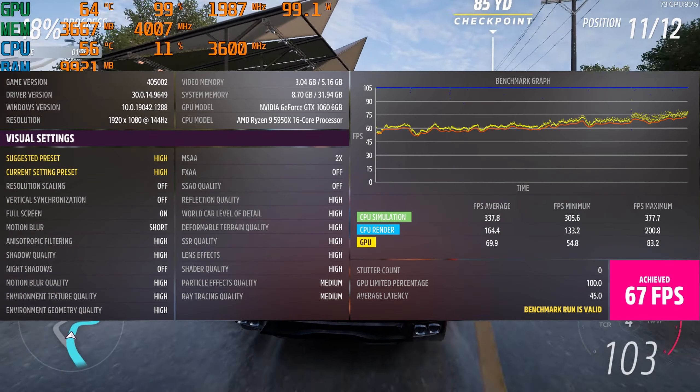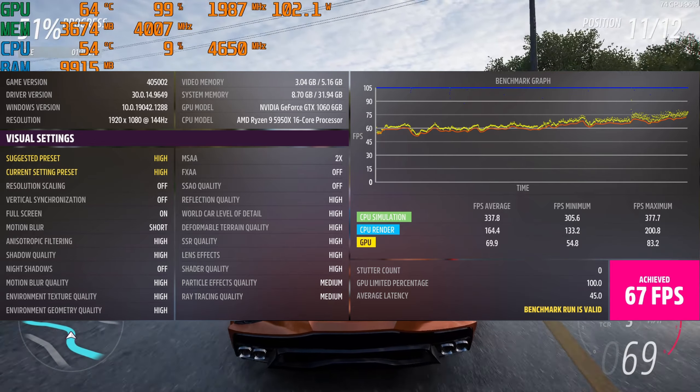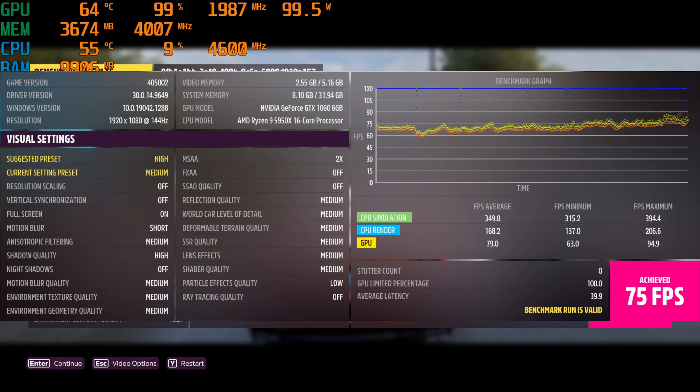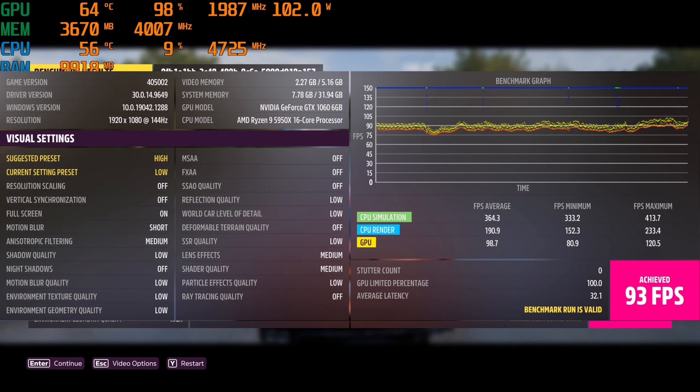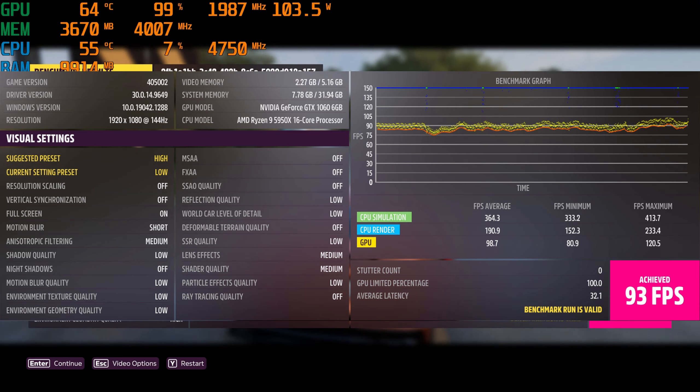Let's go ahead and give you the final benchmark results. We can see that the Xtreme settings give us an average right around 30 frames per second. Ultra is giving us around 47 on average, and high is giving us 67 FPS, so I definitely agree with the recommendation that high is the best default. Medium gets us up to 75, so if you're looking for higher refresh rates — and low gets you up to 93, but I'm not sure it's worth the trade-off. What do you guys think?